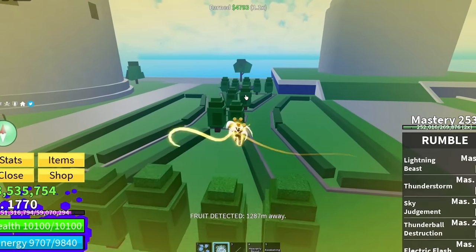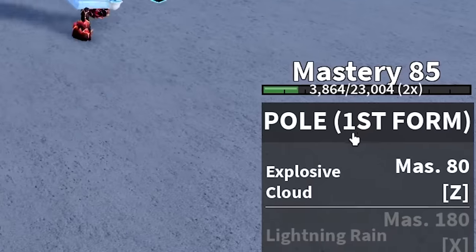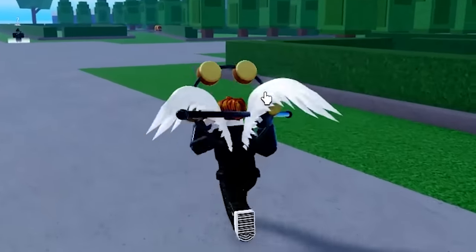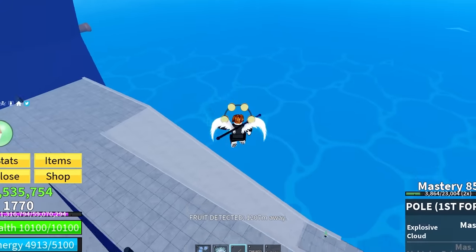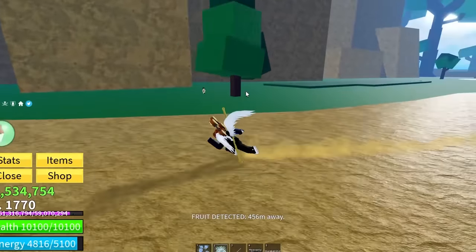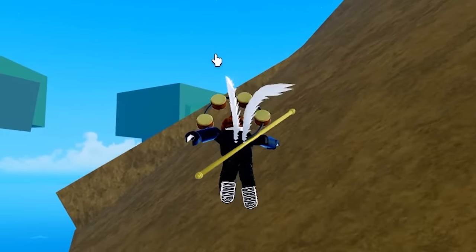I got hit square in the face with that when I first did the raid so I just know this move is going to be good. But next up, we got to awaken the pole to the second form. When I ate the rumble fruit, I figured out exactly how: I need to get the pole to 180 mastery, have fully awakened the rumble fruit, and then beat the Thunder God again. I can also go fruit hunting - imagine we find another rumble fruit. That'd be so good. That person - Sonic? How did they do that? Straight up sliding.